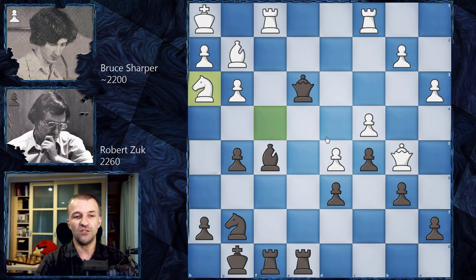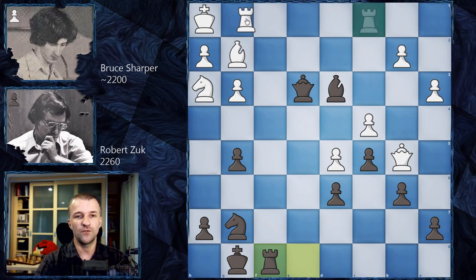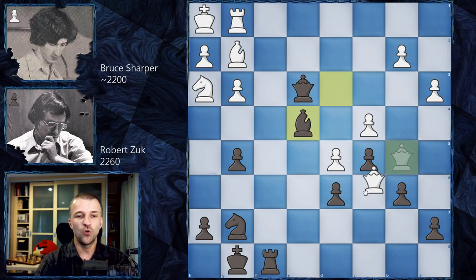Instead, White plays Nh3 — and now we'll see why that's not great. Black plays Bd3, attacking the rook. After Rf8+ and Rg1, it looks like the king is safe behind the rook. But Black begins with Be4, starting to remove one of White's strongest defenders.